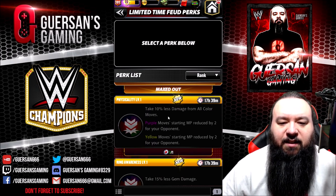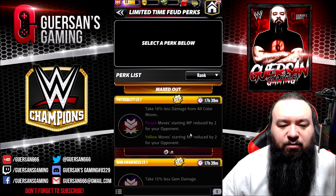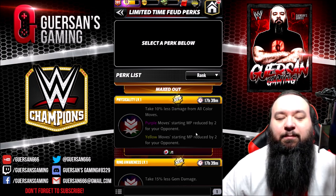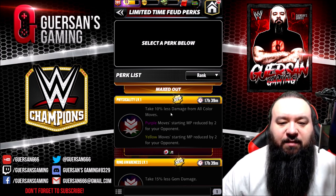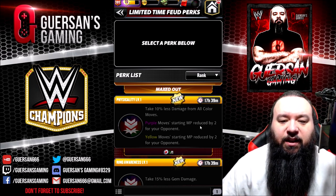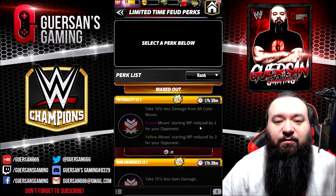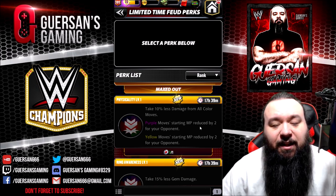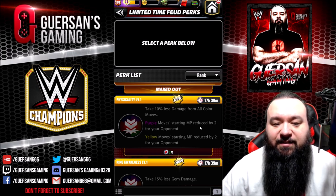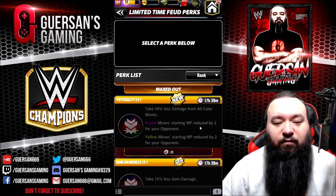Physicality takes 10 percent less damage from all color moves, with purple move starting MP reduced by two and yellow move starting MP reduced by two. That is one I'll be taking for sure. The 10 percent less damage from all color moves is great, but the purple move starting MP reduced by two is really really nice — for example if you face Eddie Guerrero a lot, that's going to help you. If you face zombie Brock, also very very useful.